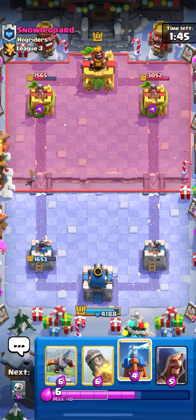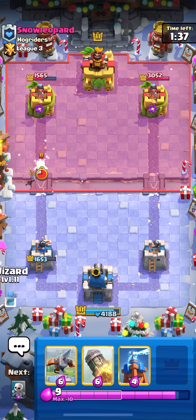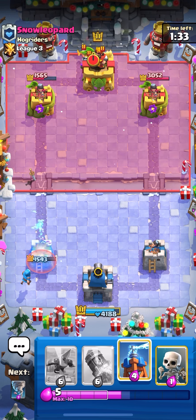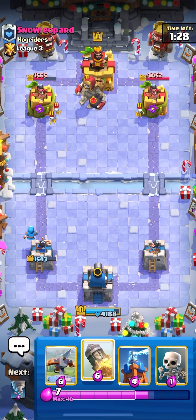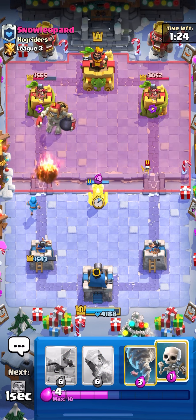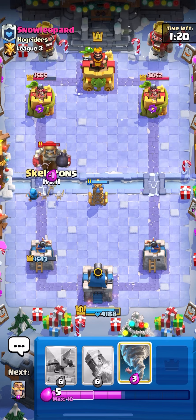He's gonna go Archer Queen at the bridge, so we'll just go Knight right on top. He's gonna pop the ability, and then yeah, we're just gonna go for a low Log. Queen still gets a shot. So he's got Giant Skeleton, Earthquake, Hog — I'm pretty sure this is a meta deck from a few seasons ago. We're just gonna go for a Wizard in the back. Ignore that Ice Spirit.